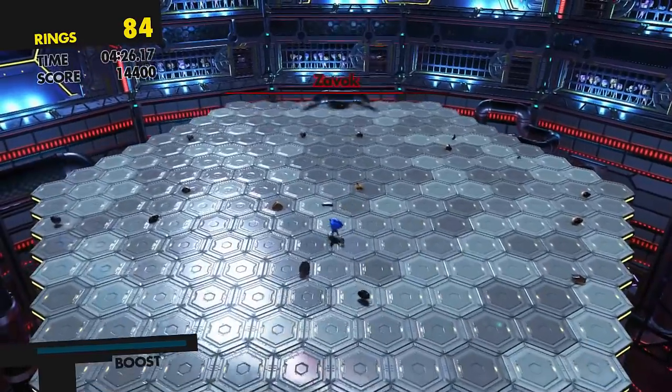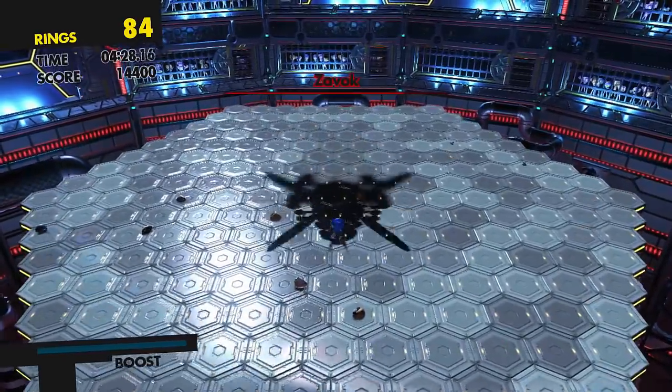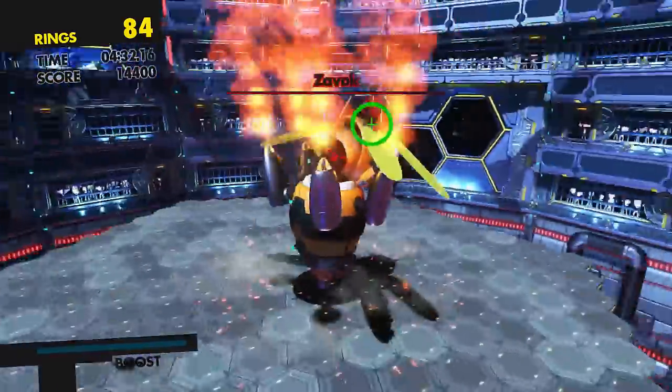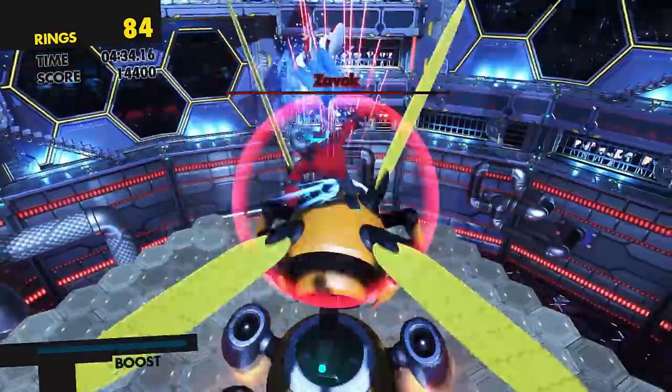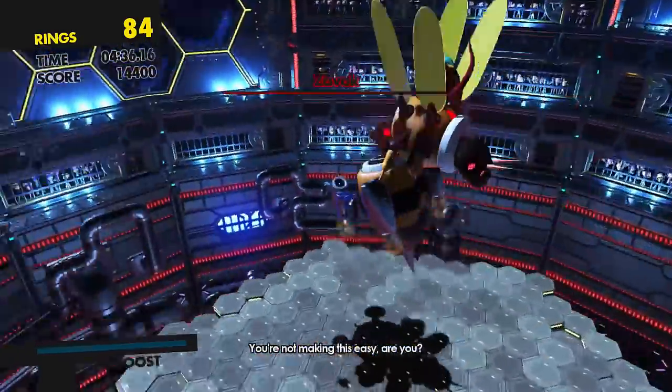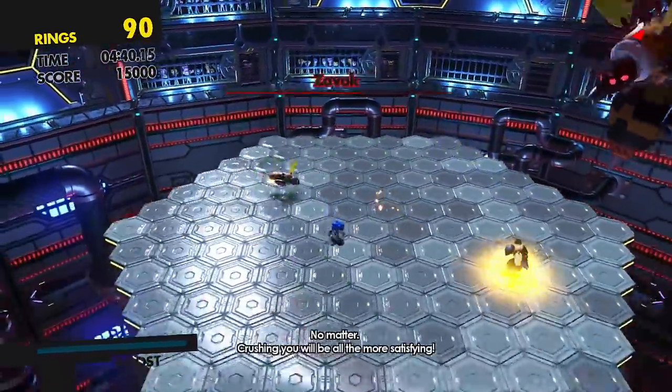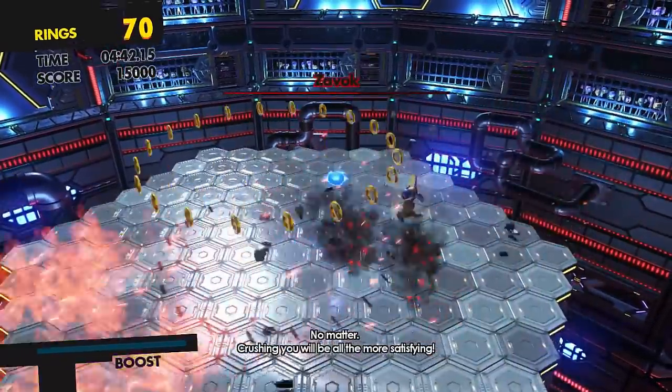This has taken me ages to figure out. You've got to stand there, and when he comes down and hits the ground, you fly up in the air, which gives you enough height to smash him in the head. I'm just going to run around — bang, bang, that's it! He's thrown me in the air! That was so much easier than I thought.